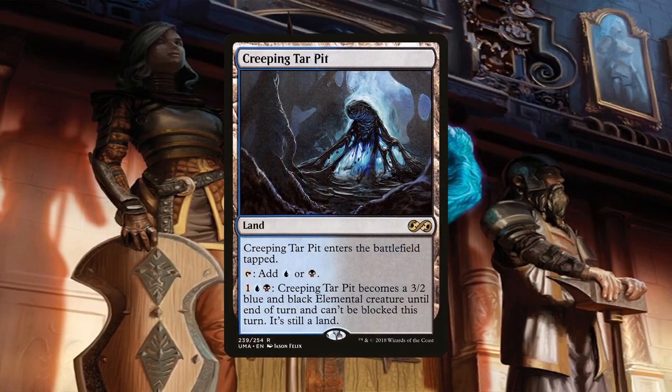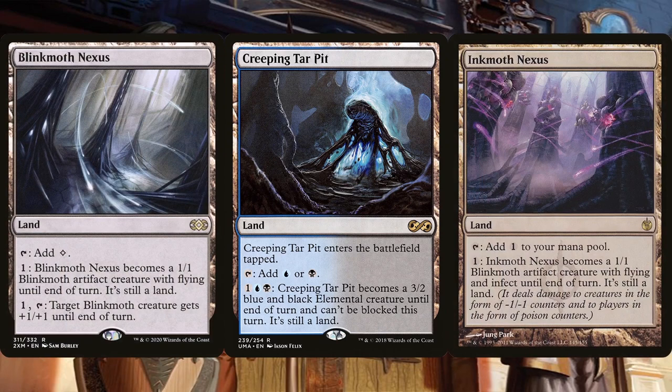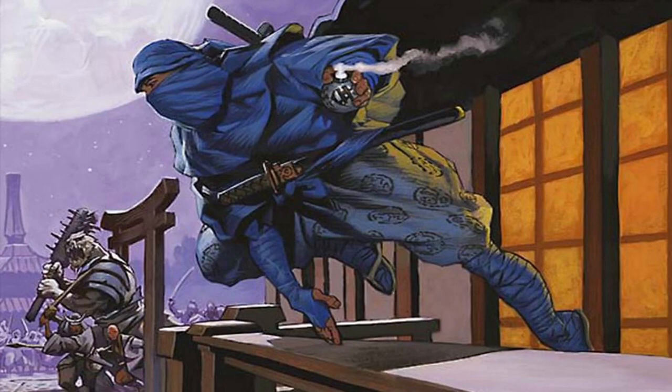Creeping Tar Pit is another card that doesn't take up a slot in the deck, though it does enter the battlefield tapped. That's okay because it can tap for either blue or black, and more importantly, it can be transformed into an unblockable creature, so this one's essentially a freebie. Blinkmoth Nexus and Inkmoth Nexus are included because flying is decent enough as far as evasion goes, and they don't take up a slot in the deck. Inkmoth Nexus can potentially take out an opponent via poison counters. Speaking of taking out opponents via infect counters, let's look at what we can cheat in with Satoru giving all of our creatures Ninjutsu.